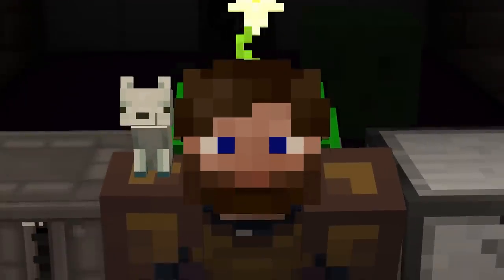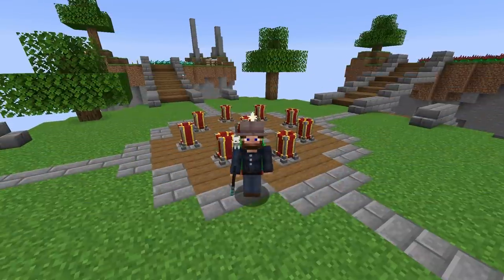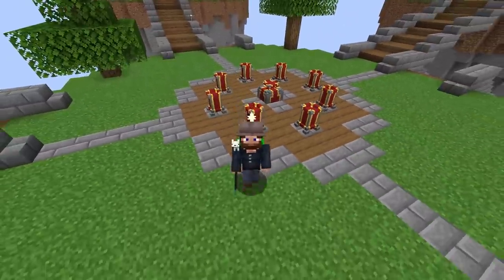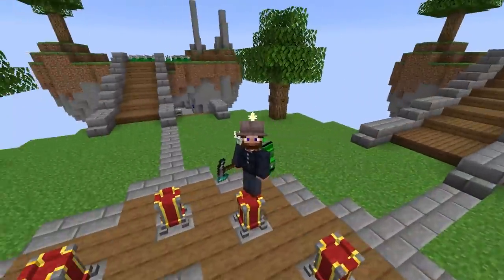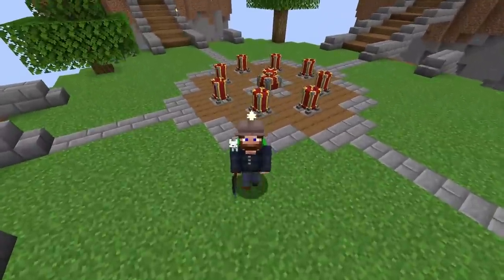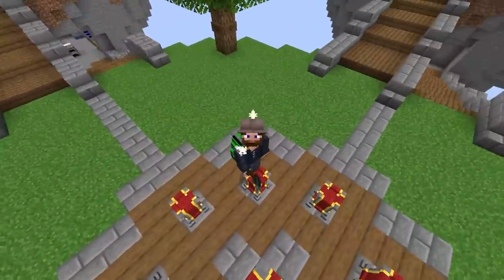I'm Chosen Architect, and this is Mystical Block. Now that I finally have this beautiful base all built up from last episode — if you want to use a copy-paste gadget to paste these islands in, check out the description of that video to get the code. And of course, I show how to build this whole thing if you happened to miss that episode.